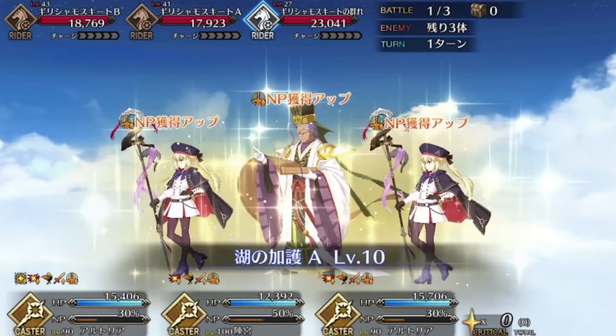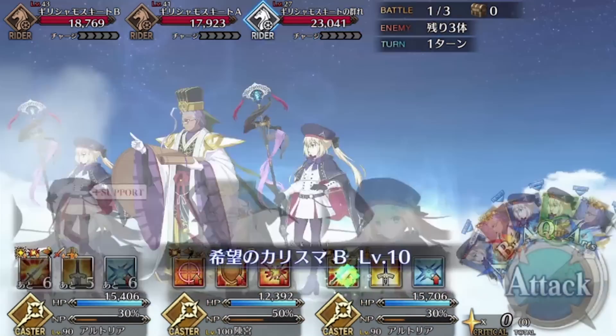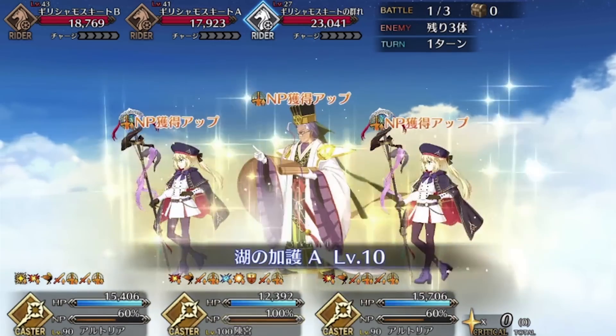Jason gives arts buffs to your team and nerfs enemy crit chance. Bengay gives NP damage and defense. Kualter gives Buster and 2 hits worth of evasion. Ushi gives Quick and NP gain, and the combined support gives rainbow buffs up to 50% meter and stars.